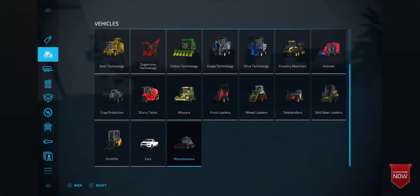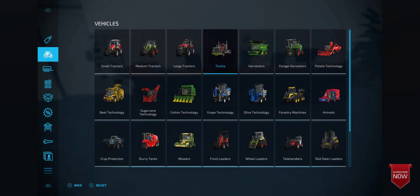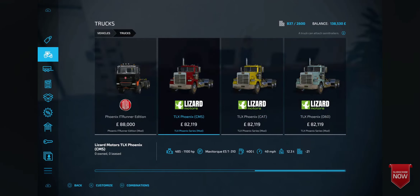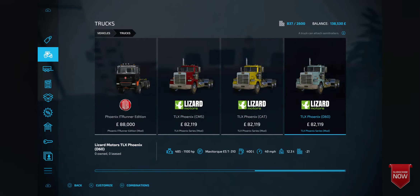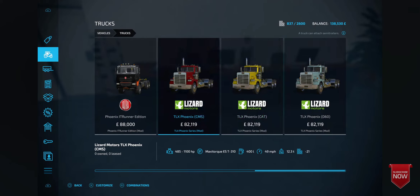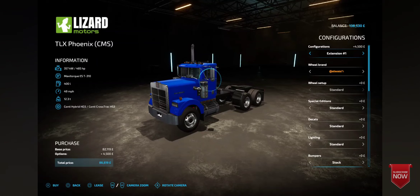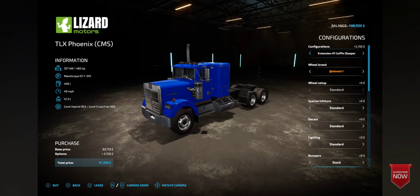So first up I'm just down at the shop. To buy, you have to go into the mods to download — this has already downloaded it. Go into your trucks and at the very end you see three new TLXs.